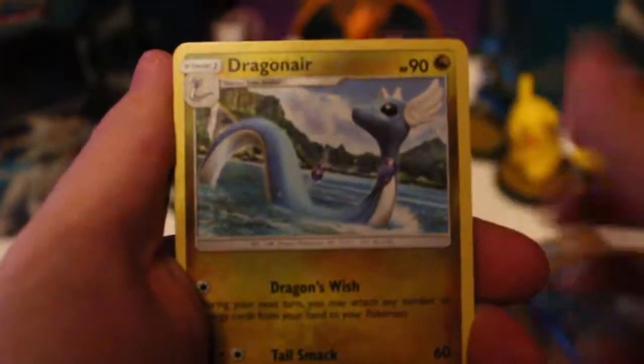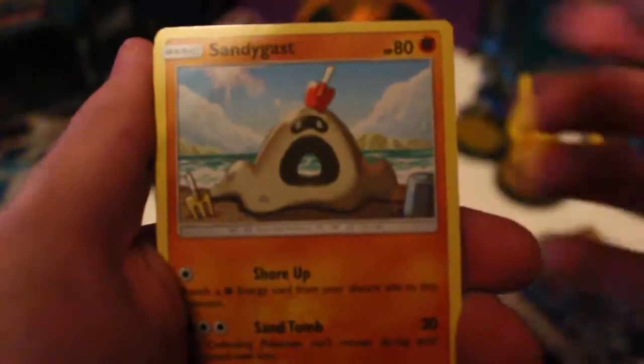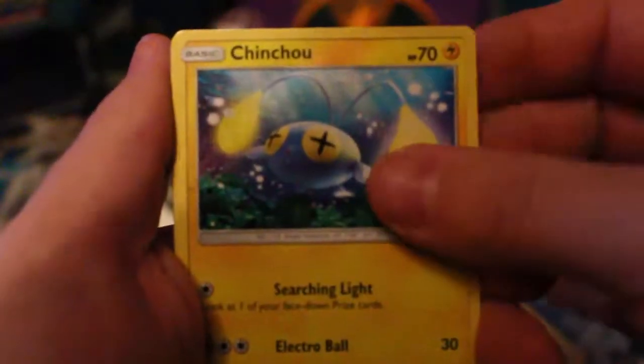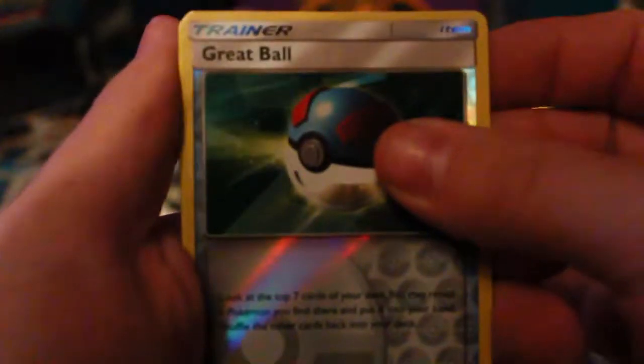I'm still in shock from that Charizard pull! We got a Luma, Dragonair, Double Colourless Energy, Sandygast, Crabrawler, Skarmory, Murkrow, Clefairy, Reverse Repeat Ball, and a Lanturn. Okay, we've not got anything yet, but we've still got another two packs.